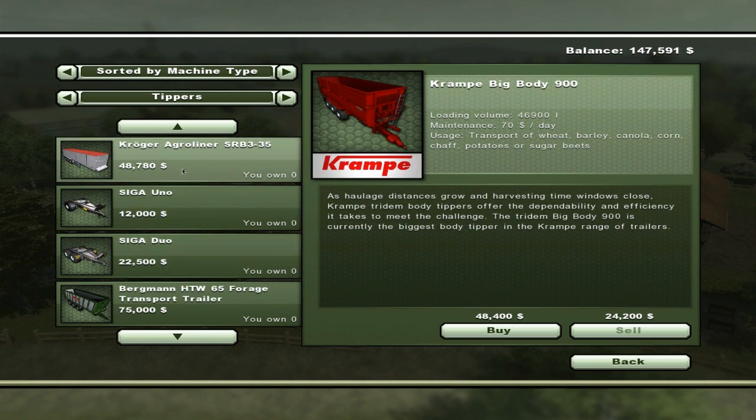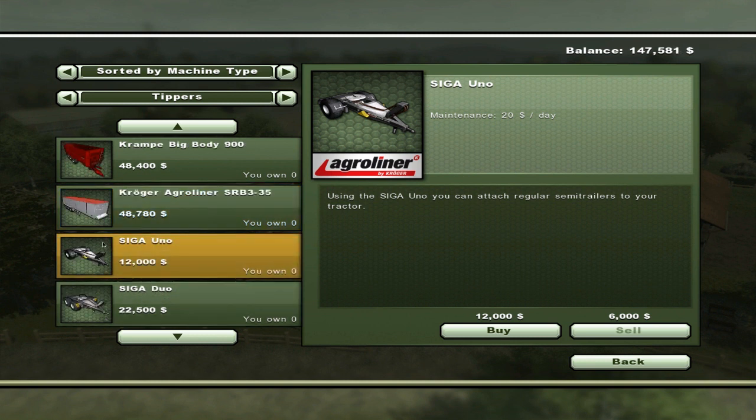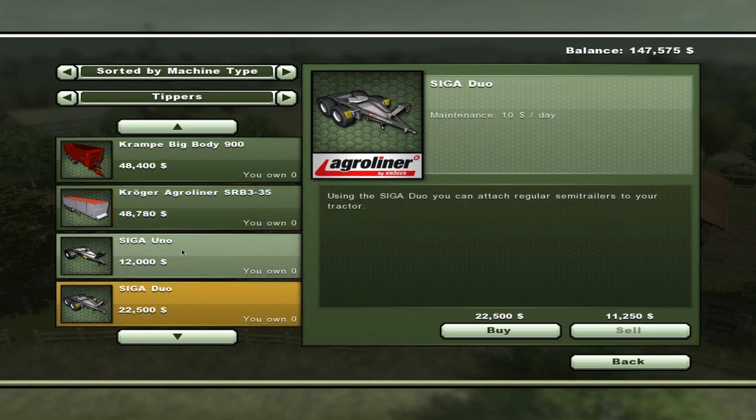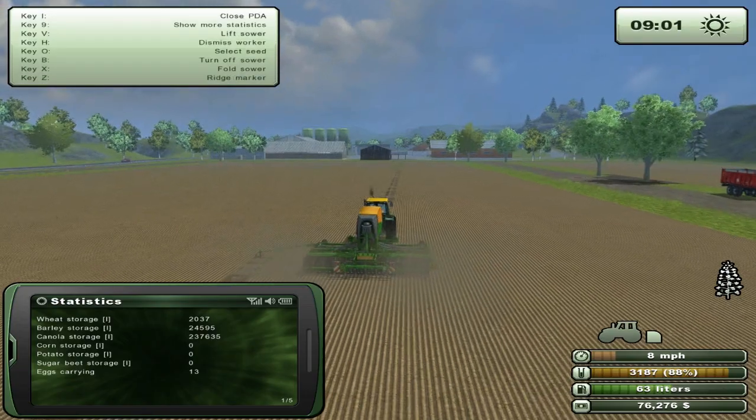Actually, I'm tempted to try this out. You can attach regular semi-trailers. There is only one semi-trailer — the Kroger Agro Liner. I'm not exactly sure what the difference is apart from maintenance I guess. We can just splurge — we'll pay for this as well. That will help us out greatly. Let's have a quick check on our new toys and spawn them back on the garage.